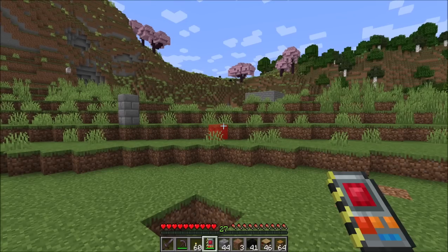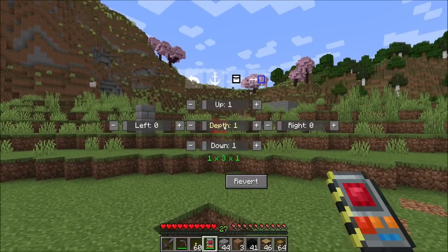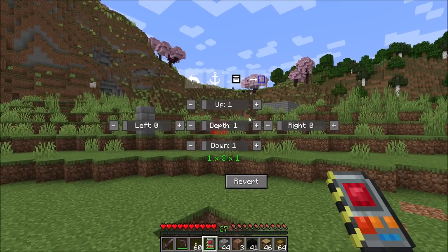It should be noted that you can either bring this menu up by holding the F key or whatever the hotkey is for the menus, or you can shift right-click and it'll come up without you having to hold the hotkey.